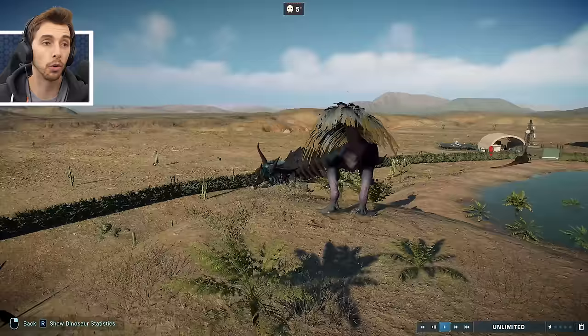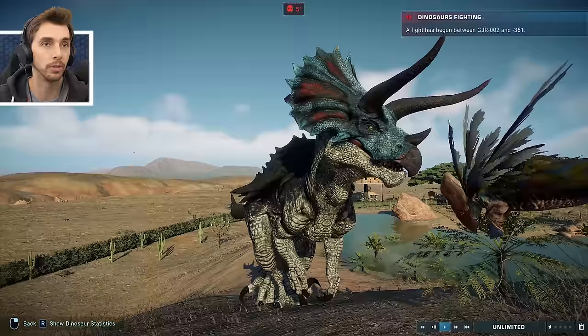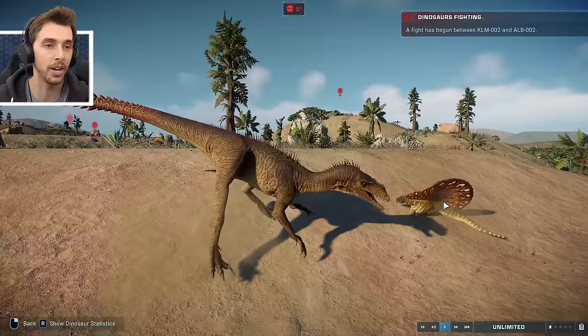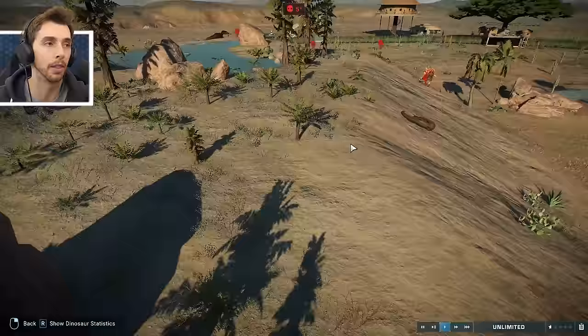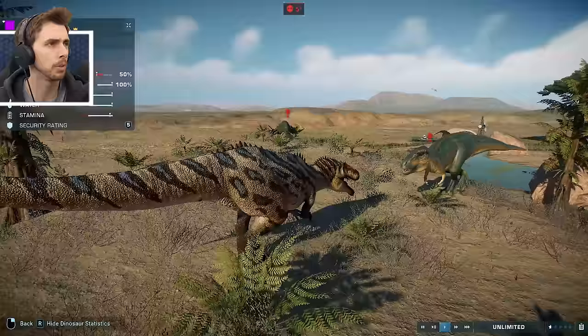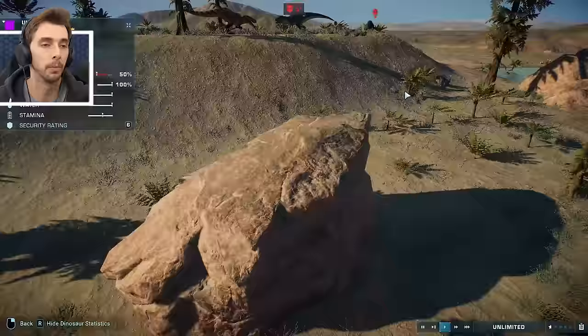Ultimasaur against Gigantoraptor - instant death. These guys are unstoppable. The Gojirasaurus against the Adapal of the War - oh no! It was always such fun seeing that thing's big sail wobble around. And now we've got Albertosaurus against Albertosaurus.